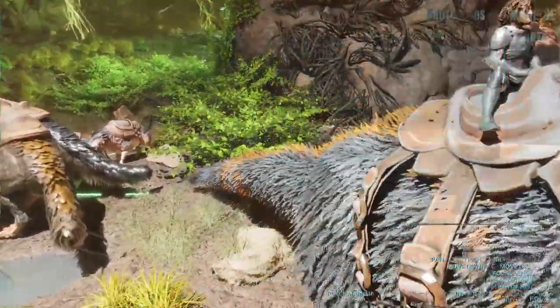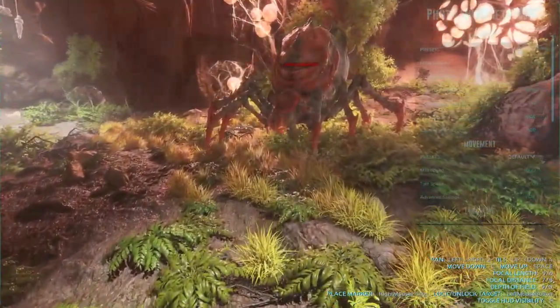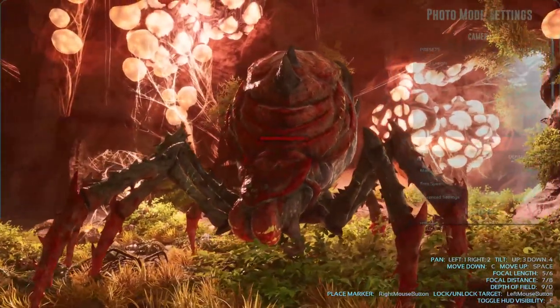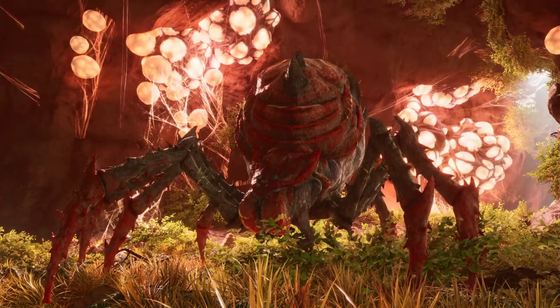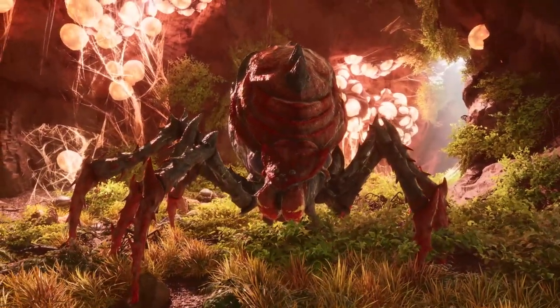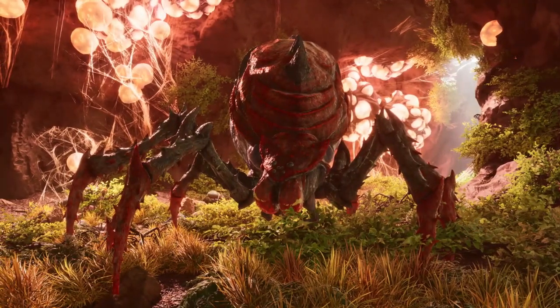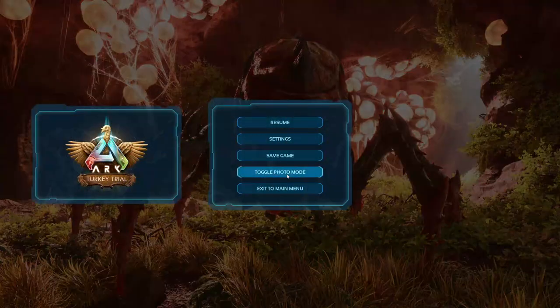There's my Yutyrannus. Toggle photo mode — why not, gotta go photo mode. Why aren't any of these guys attacking? I thought I had my attack groups set up. We gotta get a nice Broodmother thumbnail here. I think that right there looks like a decent shot of the Broodmother. If I could get a little bit closer — I can't, her hitbox is interfering. I think that right there is a good shot. Okay, ready.